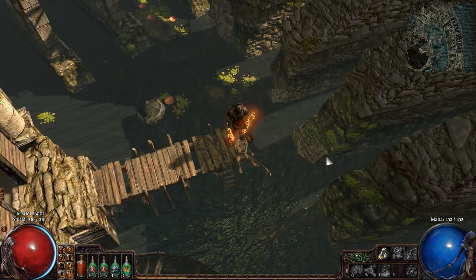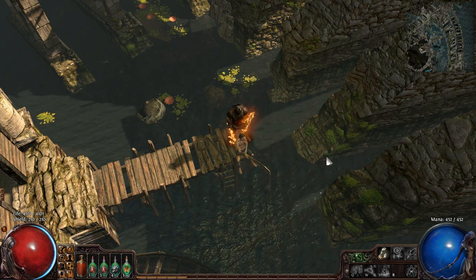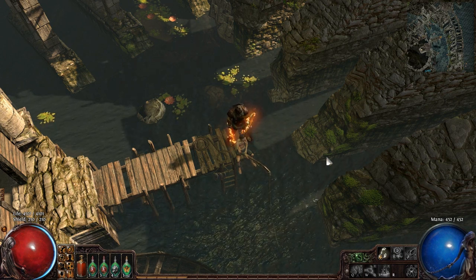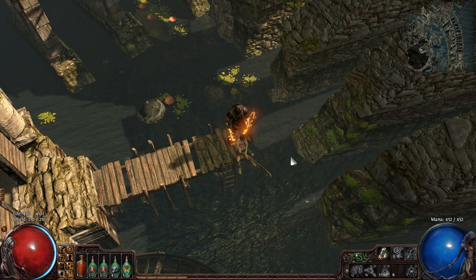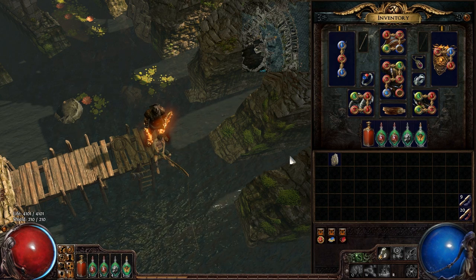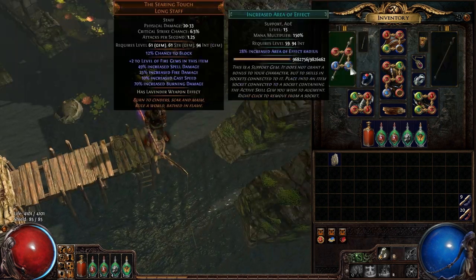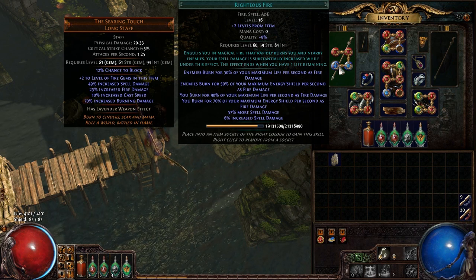So this is another build I've made and it's a Righteous Fire Marauder, which is something that's not exactly uncommon to the game. If you know what this is, it's probably nothing special to you, but to me it's something I've always wanted to make since the game came out. The game revolves around this one ability called Righteous Fire, which I have on my offhand right here.